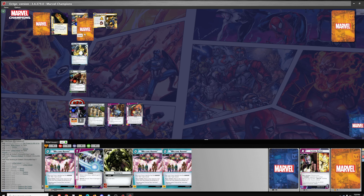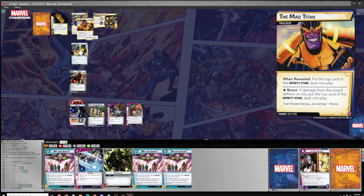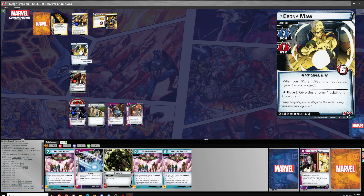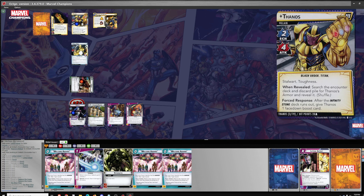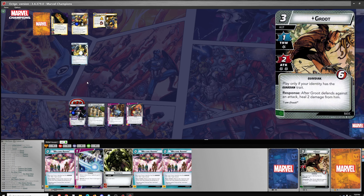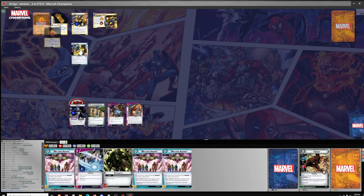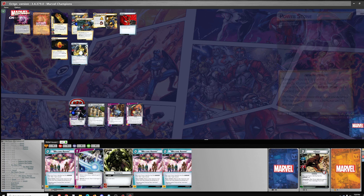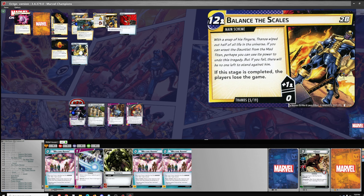Two threat, one attack which will go against the Toughness. One damage from Ebony Maw and he gets a boost — we'll have Groot defend that. I was hoping the boost wouldn't kill Groot, but it does. One encounter card — the villain schemes for three. Discard the top card of the Infinity Stone deck — four, five, six. And that is going to end this attempt.